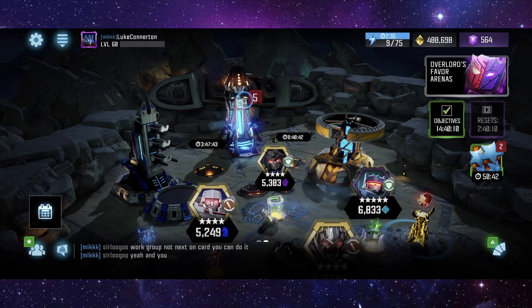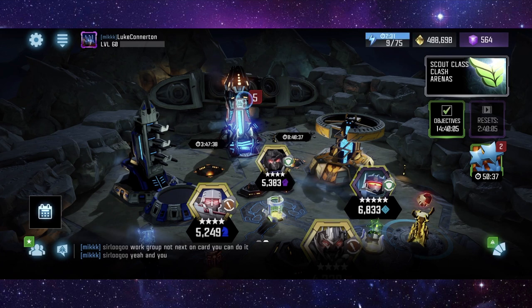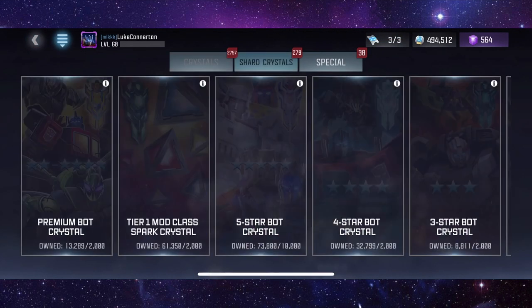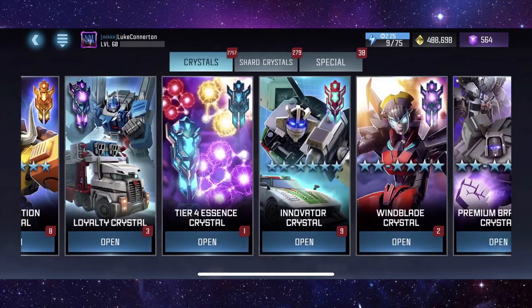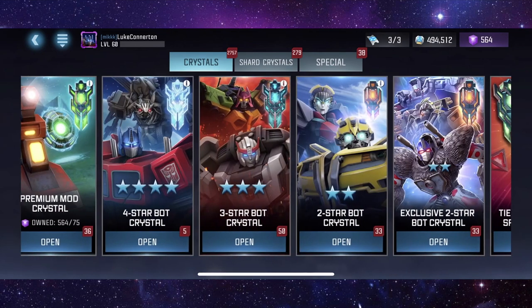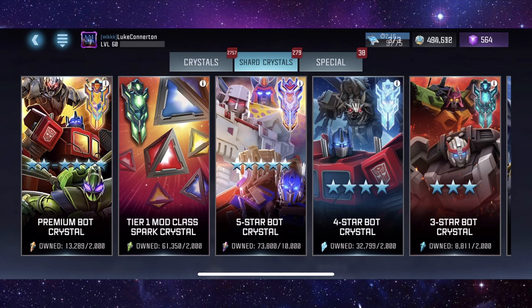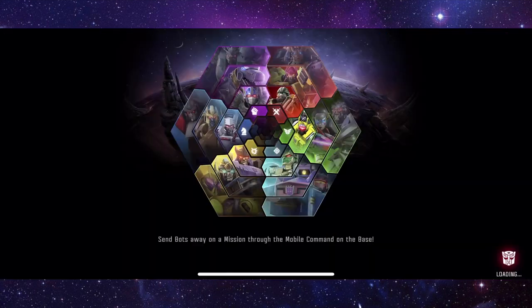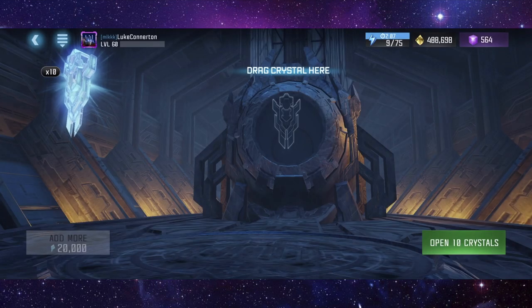What's going on everyone, welcome back to another Transformers Forge to Fight video. In this video we're going to be opening 15 or 16 of the four-star bot crystals, maybe even more if I've got more fully formed. I've got five there plus I've got 60, so we're going to open 20, which actually makes it perfect. I also have some four-star signature crystals that I want to open as well.